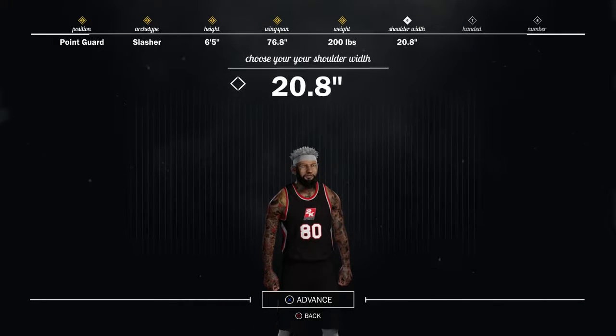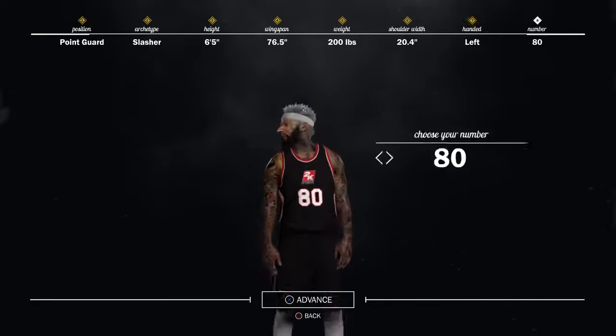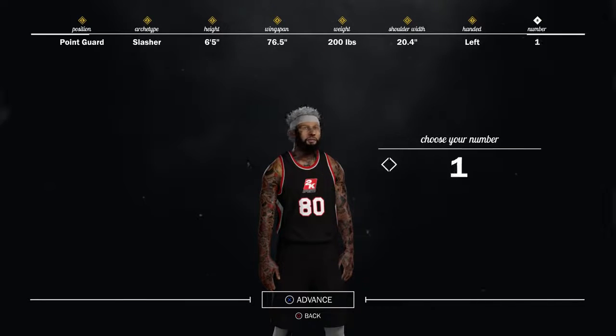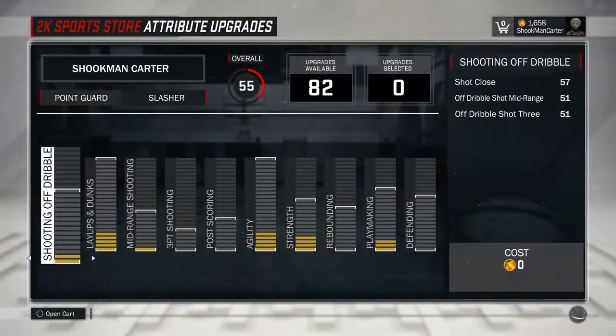Take your shoulder width down as well. These things will improve your shooting. Your shooting hand doesn't matter. I just like to go with 0-0 — that's my lucky number or whatever, so I just go with that.